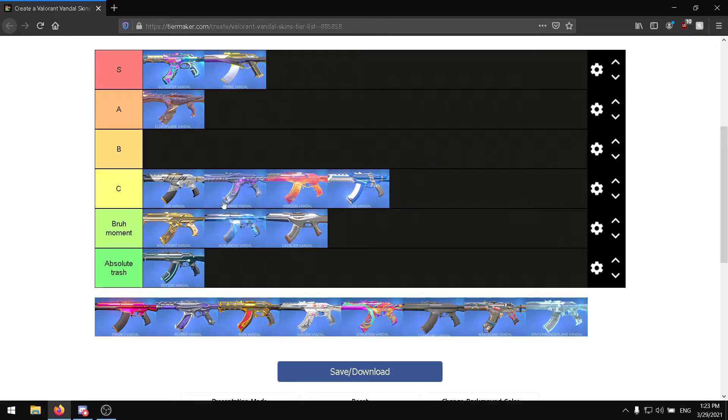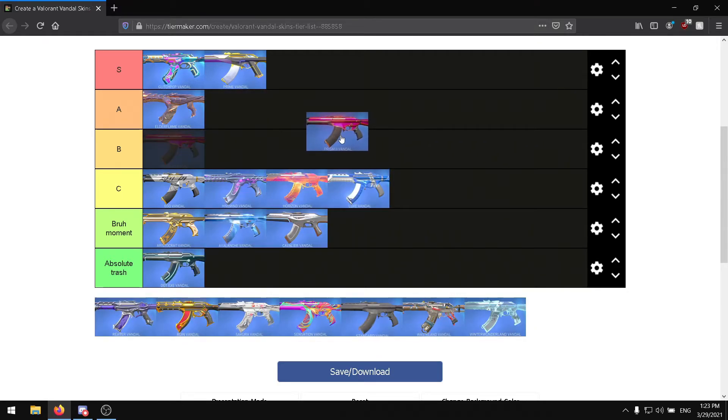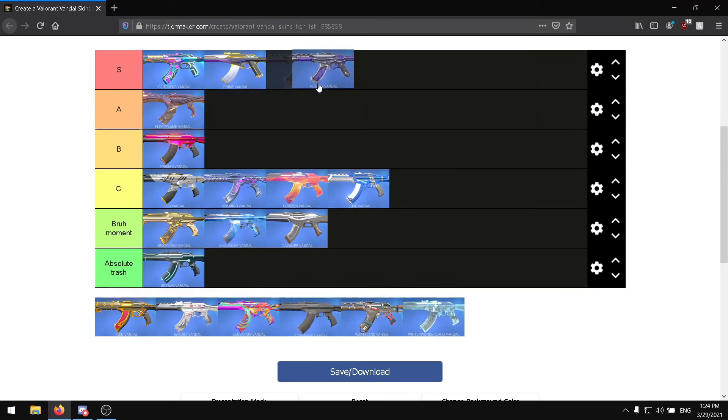The Prime Vandal looks pretty cool, I like it a lot and the sound effect is really dope. Next up, the Prism 2 Vandal — it's pretty default, just a different color, but I'll give it B tier. Reaver Vandal — S tier. I don't have this skin but I might have to buy it at some point, I think it's really dope.